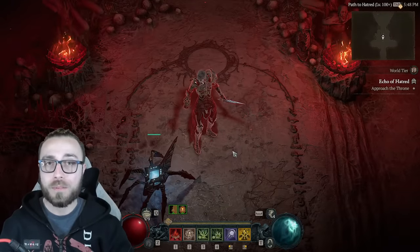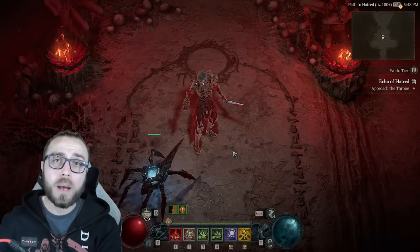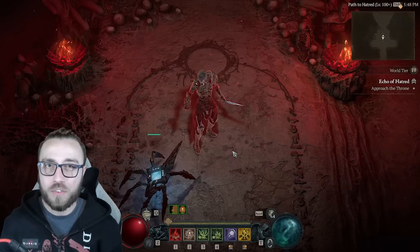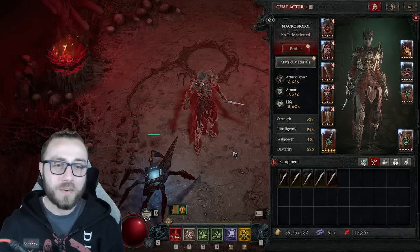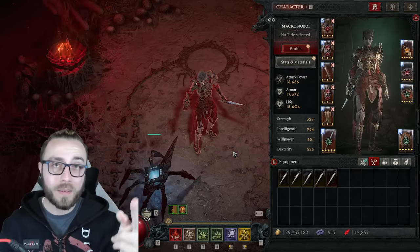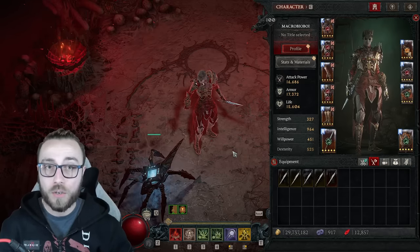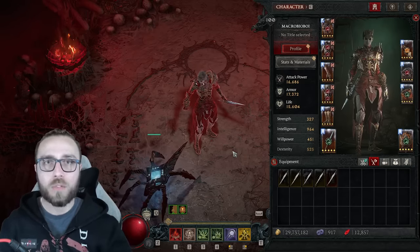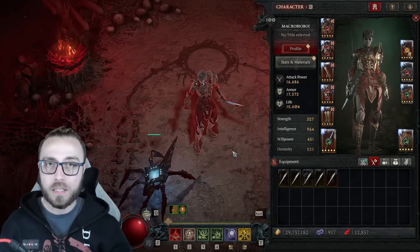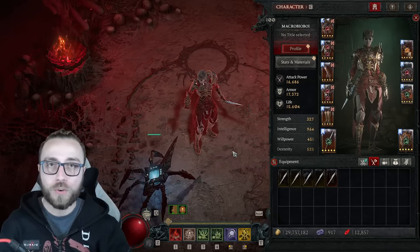I'll be updating the Infinimist build guide with my findings in just a couple of days, probably over this weekend. I'll also have a build planner linked below. It turns out we haven't really had to change anything about the character at all, and you'll be happy to notice we're literally only using two unique items — Ring of Sacrilegious Soul and XFalls Ring. No uber uniques, no other uniques. You just don't need them, and we don't have to overcompensate with a huge amount of lucky hit chance that would reduce mobility or utility.